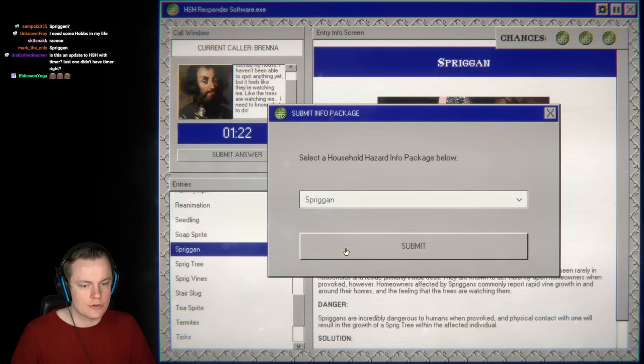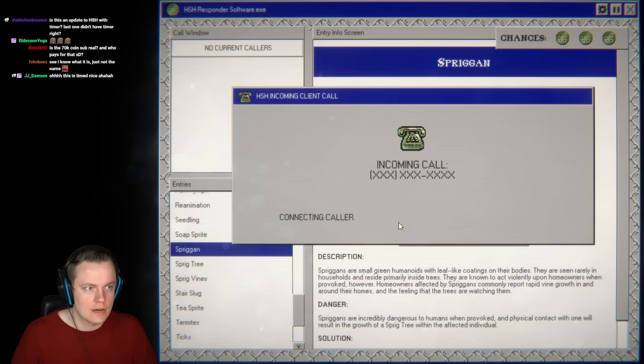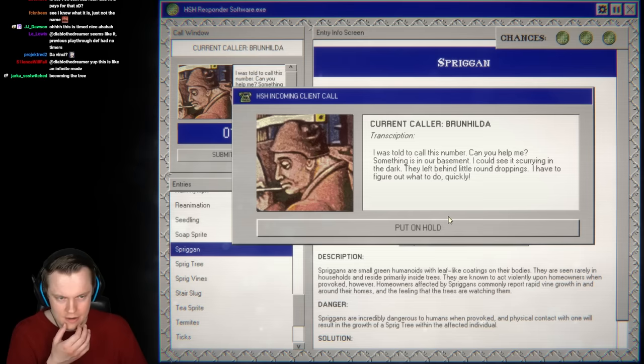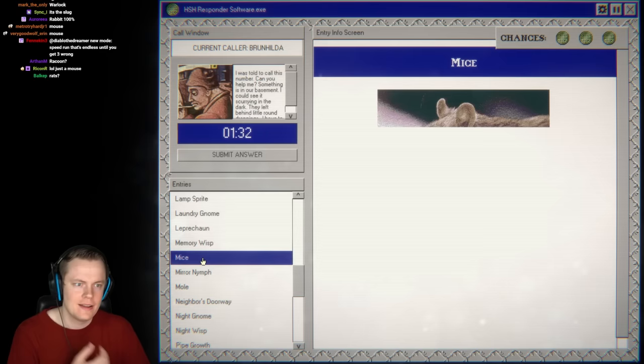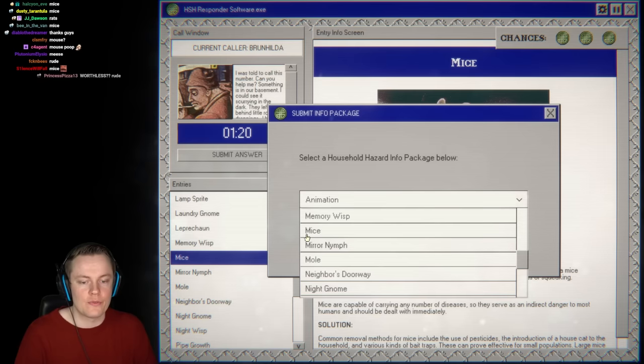Good start! Spriggans are crazy creatures — when you touch them you turn into a sprig tree. Next call: something is in the basement, scurrying into the dark, leaving behind little round droppings. That's not a warlock, not a slug — it's just a mouse. Mice are small rodents; homeowners with mouse infestations commonly report gnaw marks, small round droppings, and the sound of squeaking. We go from Spriggan to mouse — so funny.